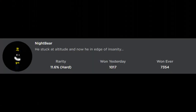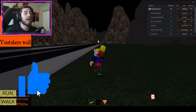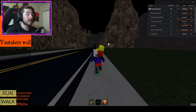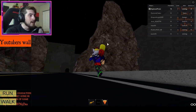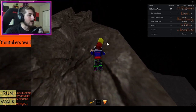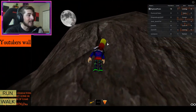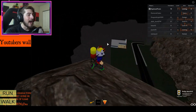The next one is called Nightbear — he's stuck at altitude in Edge of Insanity. Head again towards the tunnel, however you do not need to go through it this time. Climb up this rock mountain — yes, we're going mountain climbing. It's not super hard but there might be some spots that are a little tricky. On the back side there is going to be the head. Bump into it and you've got Nightbear.